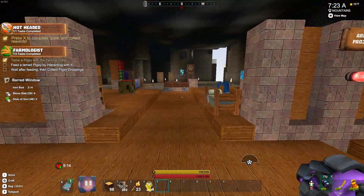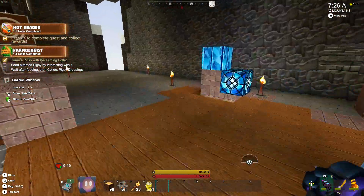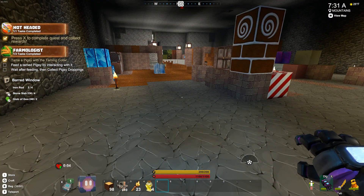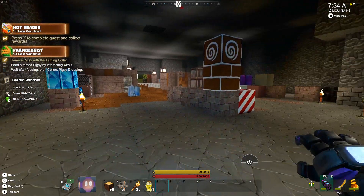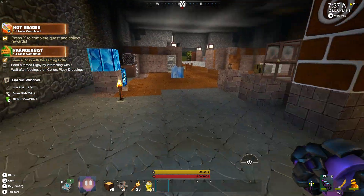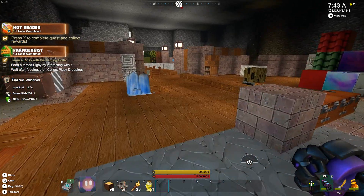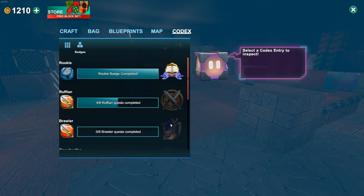We've got our pigsy. If I just stand over here, will he come to me eventually? I thought I had some pigsy food. Anyway, let's check out the rewards — we get 20 true-trues and a treasure chest. That's pretty cool.